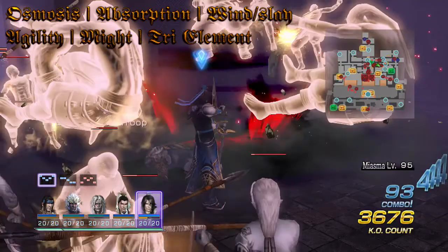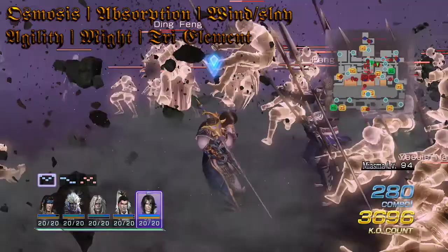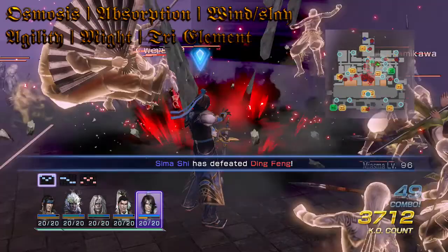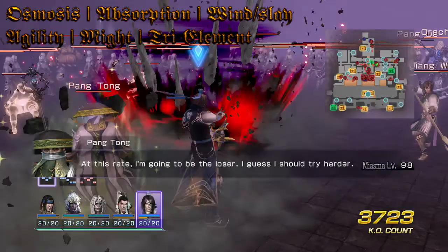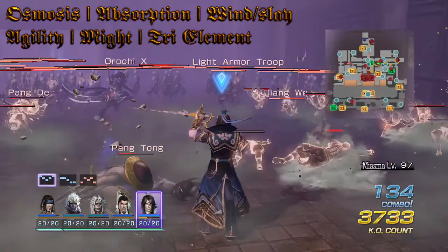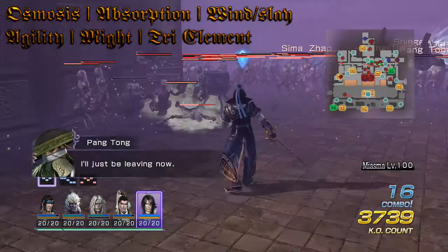I'm talking about miasma level — I don't really play story mode so I'm not sure how this translates into chaos mode. Anyway, Try Element has three components: Fire, which lowers enemy defense so you deal more damage and recover more musou and health; Bolt, which deals six percent damage to enemy health and has a chance to stun; and Ice, which can freeze enemies so you can attack them freely.